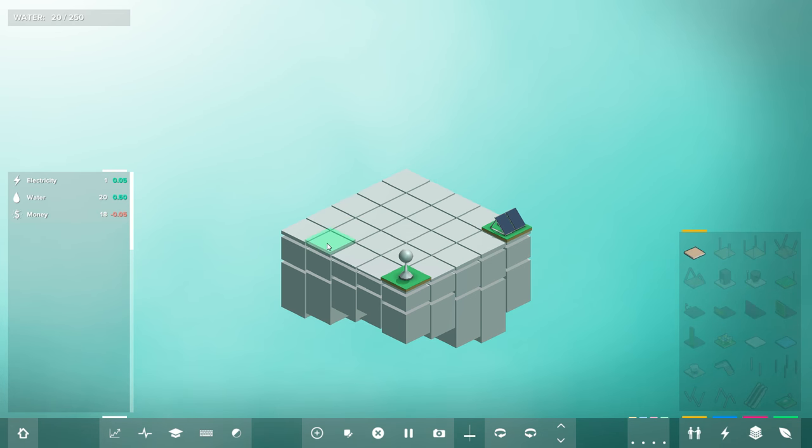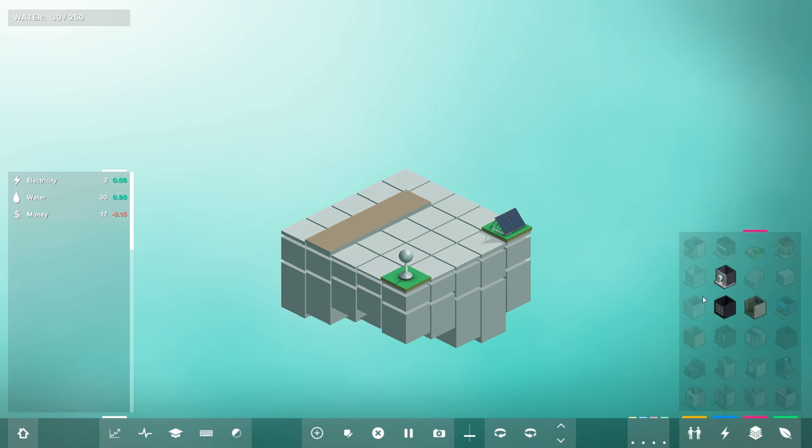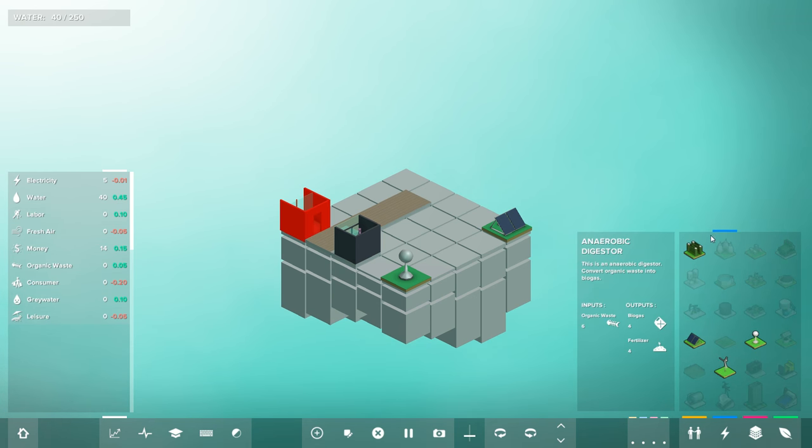We need labor in order to get a retail shop active. So I'm going to build a corridor here — these cost money to maintain, but we need them to give people access to places. These things don't need access; they'll just produce water and electricity by themselves. But if we want someone to live somewhere, we need to allow them to get there. So we'll throw down a small apartment. A small apartment takes fresh air, electricity, water, and leisure, but creates labor, grey water, organic waste, and consumers.